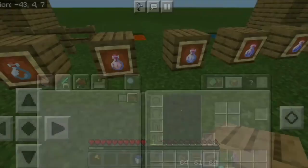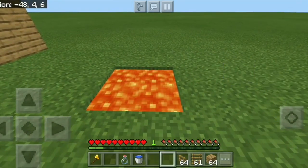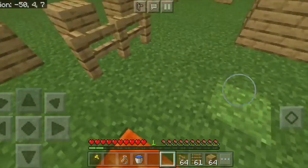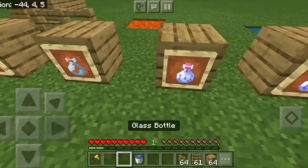Next we have fire resistance. By the name, you can go into fire without taking damage — same thing with lava. As you can see, I'm not taking any damage, completely fine. I don't even have fire on me, so that's even better.